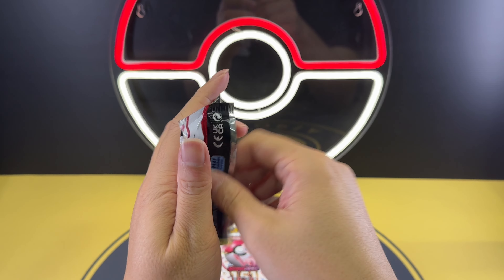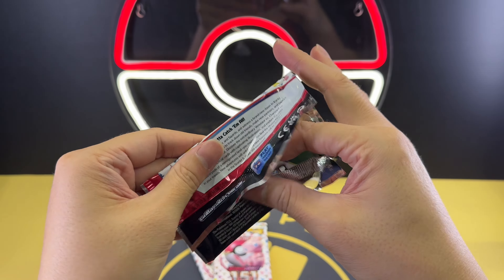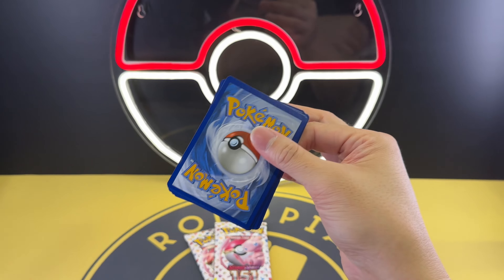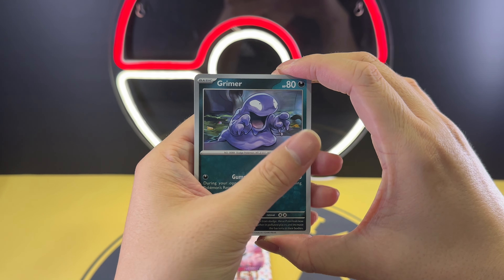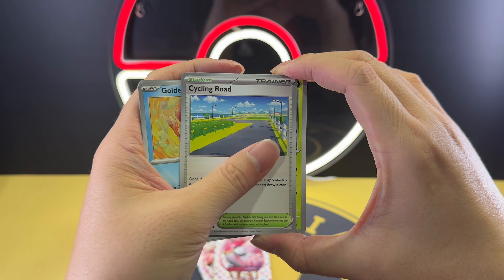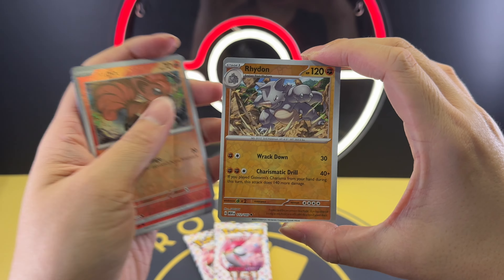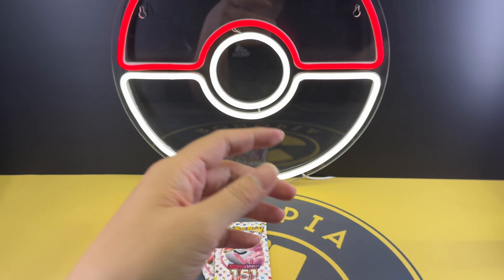It's okay. Let's go for pack number two. By the way, we have a bonus clip just at the end of this video — don't forget to watch that. Pack two cards: Grimer, Weedle, Zubat, Goldeen, Cycling Road, Scyther, Charmeleon, Flareon, Rhyhorn, Dragonite, Holo, and a Psychic Energy.